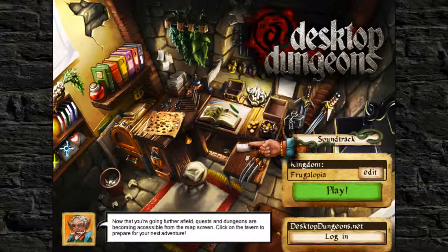Get rid of this thing and go back in here. There's a hand that's just like pointing — yeah, this is a really weird glitch. It's like it thought the town was supposed to be here but it's not, trying to point to where something would be but I don't have that page. Now that you're going further afield, quests and dungeons are becoming accessible from the map screen. Well, I'll be back in a little bit guys — I was planning on doing another one later today, but first I gotta figure out how to fix this little glitch. Hope you guys enjoyed — leave a like and comment. See you guys later, bye!